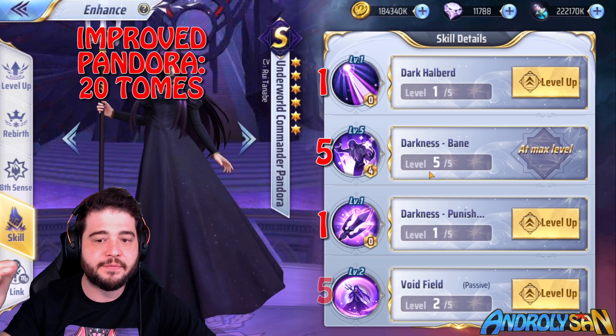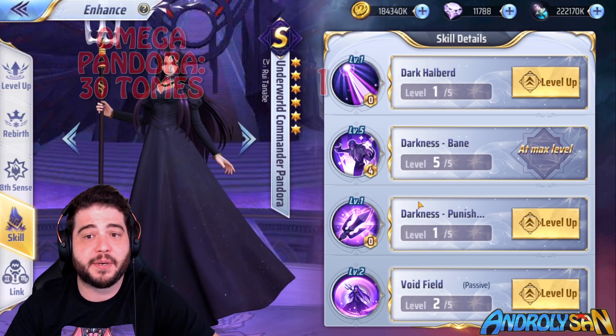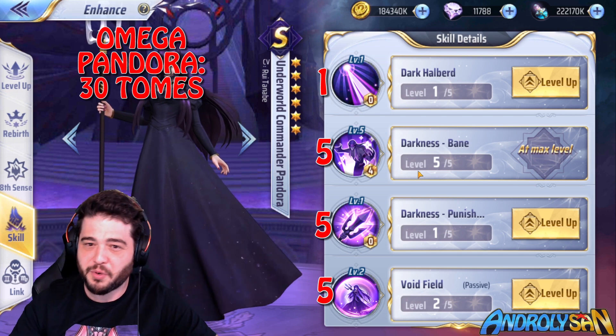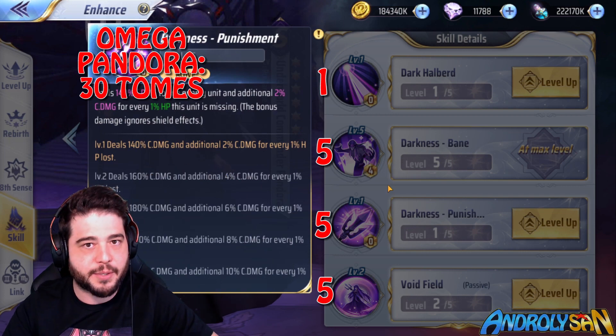If you want to go higher, the next recommended levels are 1, 5, 1, 5 — giving you the maximum Bane and maximum shield. If you're going all out for Commander Pandora, you'd go to 1, 5, 5, 5 — that's 30 tomes, but I really don't know if it's worth it unless you're a super high-level competitor in the finals of Jameer where that extra damage could make the difference between winning and losing.